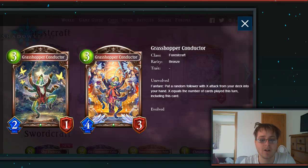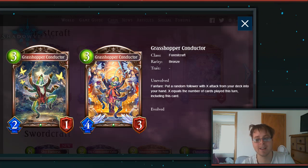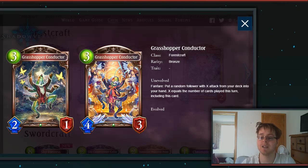Then we have Grasshopper Conductor, a 3-drop 2-1. Fanfare: put a random follower with X attack from your deck into your hand, where X equals the number of cards played this turn including this card. It's a really solid tutor — you can use it to tutor out basically anything you want as long as you've planned it out in advance. Tricky to take advantage of, but with the right deck building and mindset you could definitely make this card work.